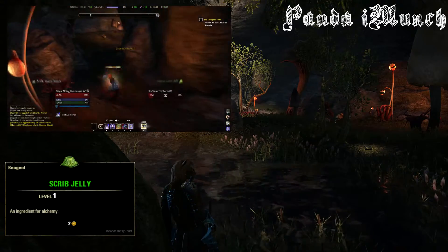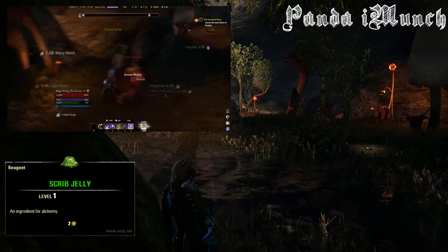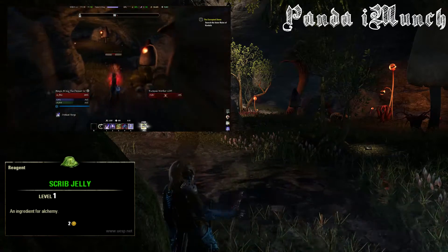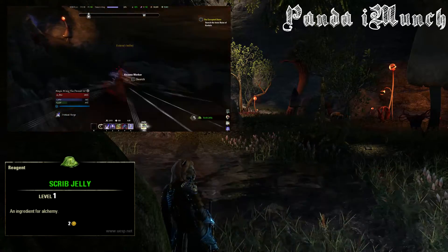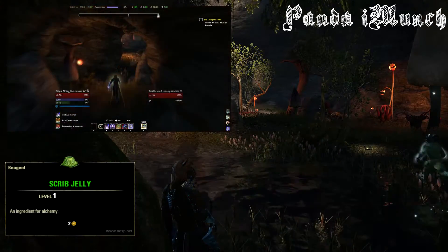This is what I use to get it, but for the most part you'll get a lot of Scrib Jelly running Darkshade Caverns or doing Undaunted Pledges, considering Kwama are quite a prevalent theme in a lot of dungeons. So you shouldn't have too much trouble getting Scrib Jelly.